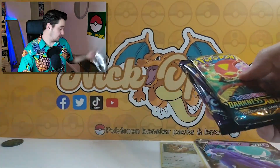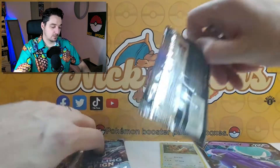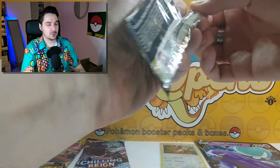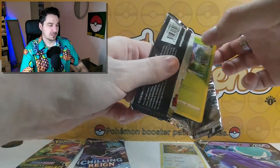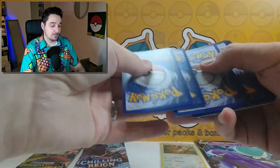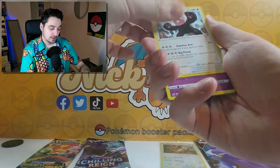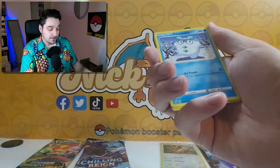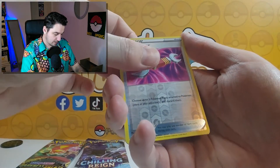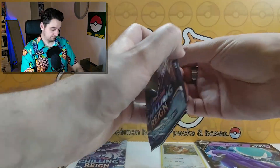We'll keep the Darkness Ablaze for last because we want the Charizard. Chilling Reign, Chilling Reign — let's start with Rebel Clash. I believe I opened Rebel Clash and got a Snorlax VMAX rainbow — I think I got that from this set, but it was off camera, which was a shame. One, two, three, four. My partner got me a Pokeball tin and it was in there. Bewear, Volcanix — oh, Phantom Tool, Scrapper, and Galarian Weezing.